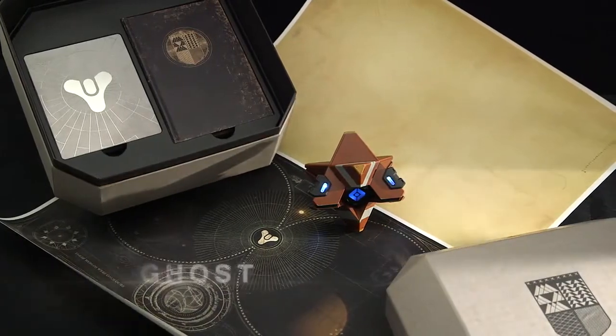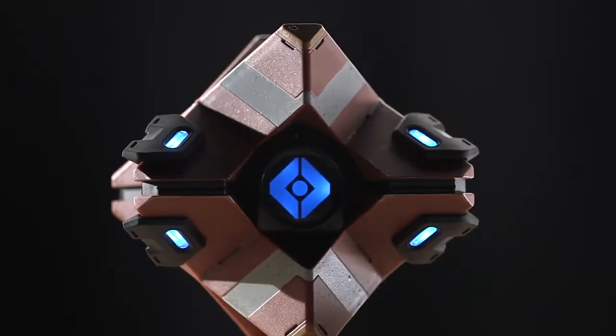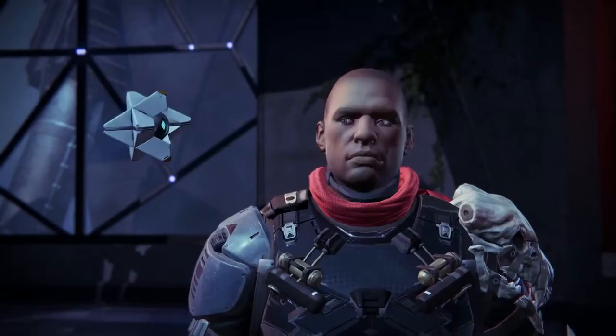The Limited Edition is packed into the Ghost Edition. When you open the top, you're going to see the Ghost — your companion in the game. And it's not just the regular Ghost you get in the game; it's a special skin, a special shell. Everybody else will get a white one, and you'll get this red one.